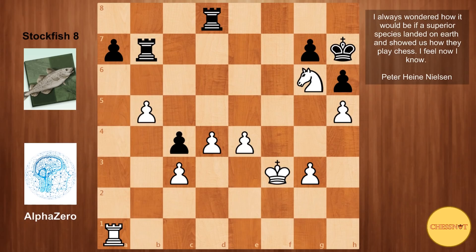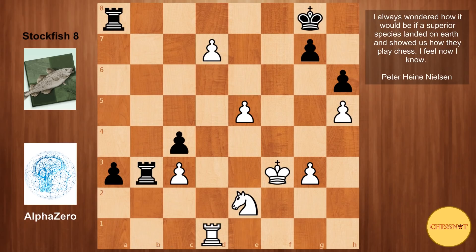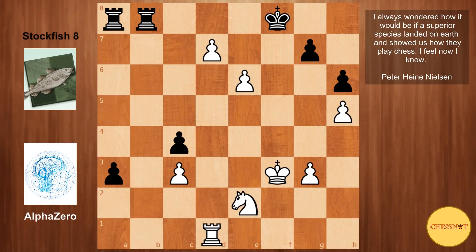Knight to f4, rook b3, knight e2 defending. Rook to a8 from Stockfish — one last attempt from black, trying to use the a-pawn for counterplay. But just e5, pushing the pawn. a5, d5, a4, d6, h3 — these connected passers are very dangerous. D7, white's pawns are too quick. Kg8 played. Rook d1, supporting the pawn — the immediate threat is queening. Rook b to b8, e6, Kf8, Nd4. In this position, Stockfish 8 resigned.